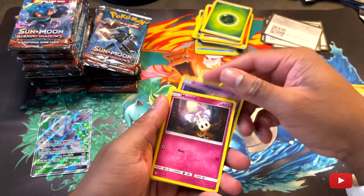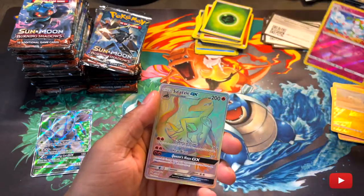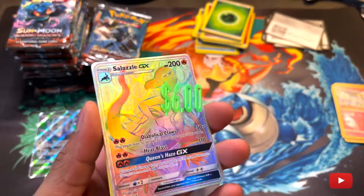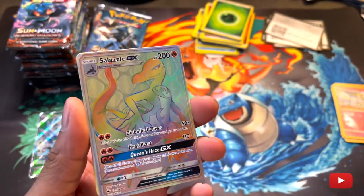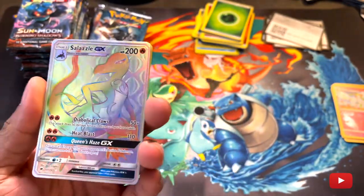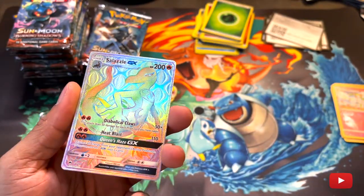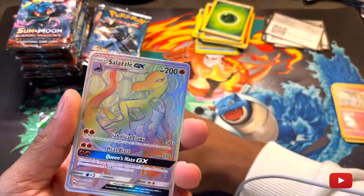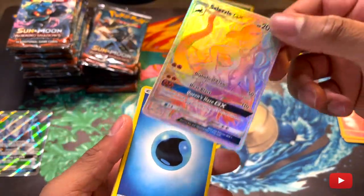Oh my gosh, come on, Deshaun. Reverse holo Karilla — and then... whoa! Our first rainbow rare! What is that, a hyper rare? Oh man. Yes — Salazzle GX! Yes, come on! Let's go! Let's check out the card.